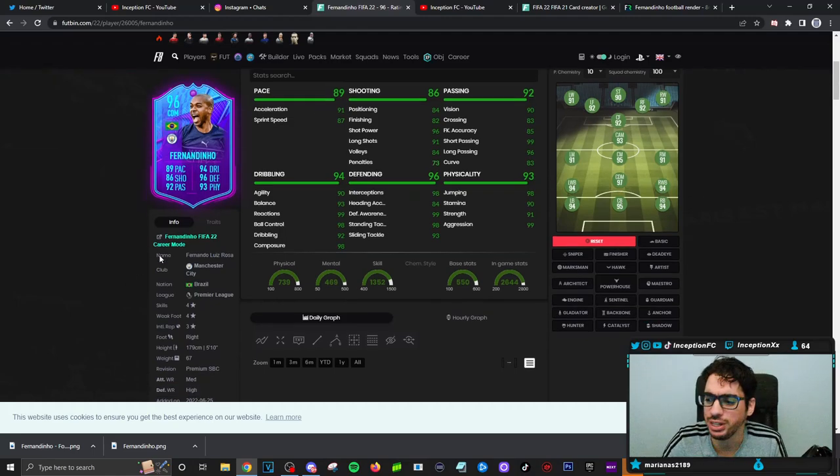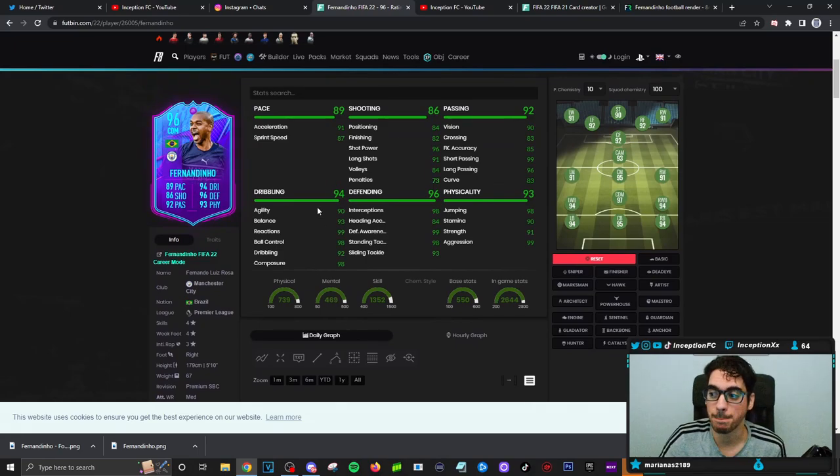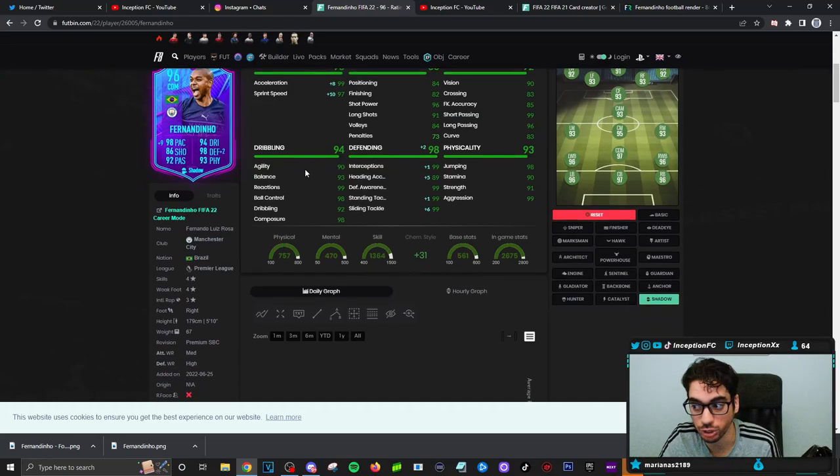We're taking a look at a card who is four-star, four-star, five-foot-ten, medium-high work rate with a lean body type, but has been massively improved and can pretty much be used in any of the midfield positions. On the shadow chemistry style, he has 99 acceleration with 97 sprint speed, which is fine for the meta of FIFA. His dribbling stats are in a good area, so he should be a transitioning monster.